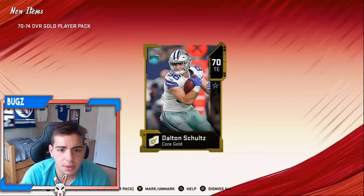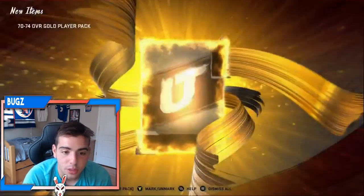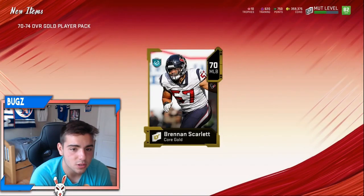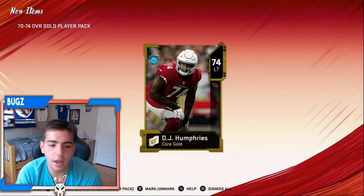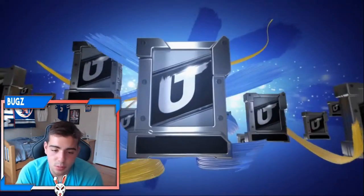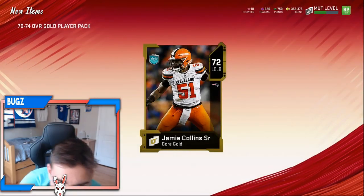We got a gold — a 70 overall, so that's kind of an L. But it's okay because we got nine left and realistically we could make coins off that one gold. Next up, another gold — a 70 overall. Stop giving me 70s, we don't want that. We want 74-plus, we want some power-up cheese. Come on — okay, I'll take that, a 74. Definitely worth it. If we could pull a power-up in this it would be hype. Another gold, 72 — Jamie Collins is a 72, what the hell happened to him?